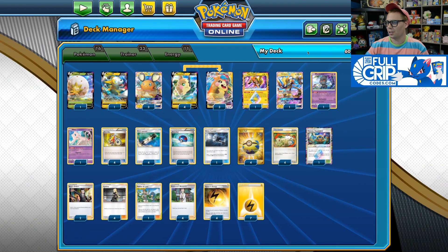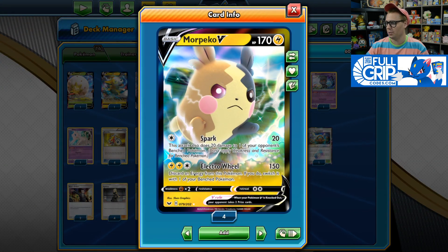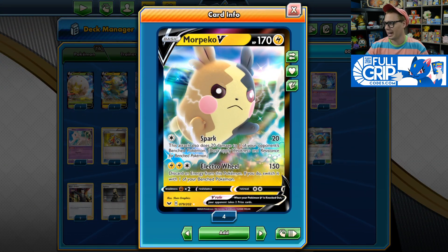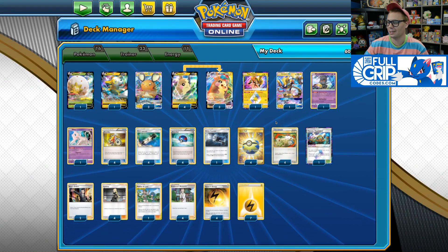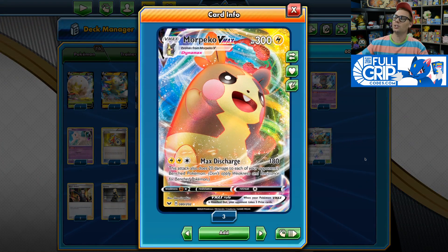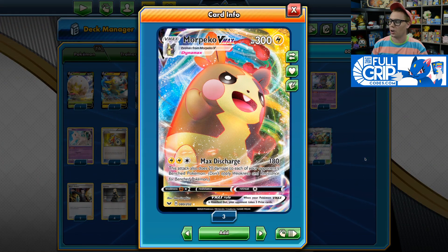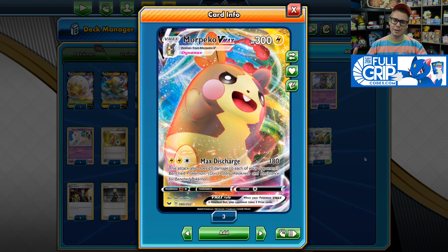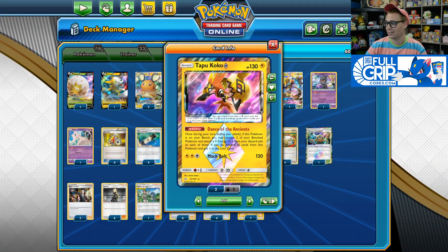The goal of this deck list, unlike other Morpeko decks that I've seen in the past, is not to use Morpeko V with its Electro Wheel attack to hit and run with Boss's Orders. More or less, you're going to get gusted back up and knocked out. It's to attack with Morpeko VMAX and use that Max Discharge attack for 180 damage. It's very easy to power up with all the powerful Lightning cards we have available in standard format right now.